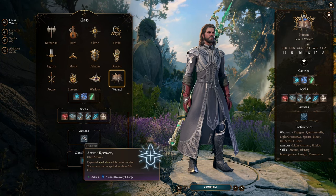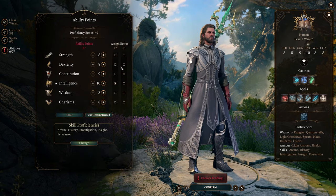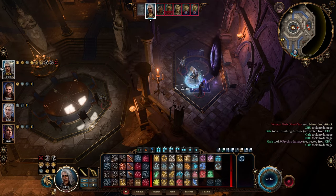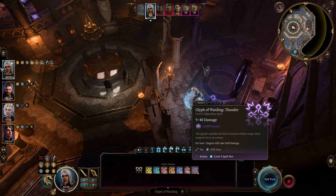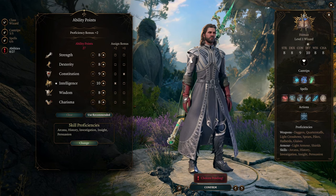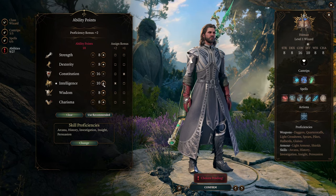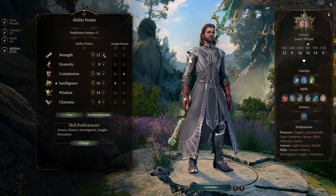You also have Arcane Recovery, an ability that lets you restore some of your spell slots when you're outside of combat. When it comes to ability scores, you want to dump Dexterity. Since this build is all about taking hits and reflecting damage, having high Dexterity will increase your Armor Class, making it harder for enemies to land hits on you — and that's not our goal. We want to be an easy target, so we can reflect damage using our Armor of Agathys. Setting Dexterity to 8 gives you a minus 1 on your Armor Class, and it's a great way to make this build effective. For the rest of your ability scores, you want 16 for both Constitution and Intelligence. You might want to put a bit more into Strength and Wisdom, but that's totally up to you.